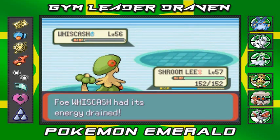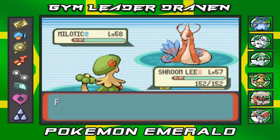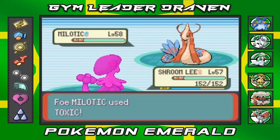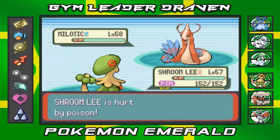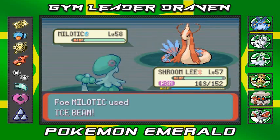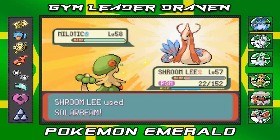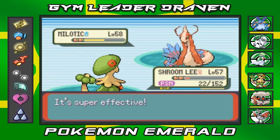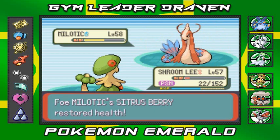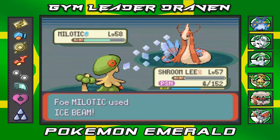Milotic comes out, so I'm staying with Shroomish. Trying to hit it with one big Solar Beam. Wallace uses Toxic — that's fine, I only need two turns. Solar Beam is taking in sunlight — oh god, I knew it had Ice Beam! Taking poison damage too. Trying to finish with Solar Beam, but Milotic has a Sitrus Berry so it heals up. Shroomish is about to faint — whatever, it was going to happen anyway.